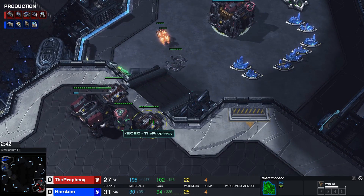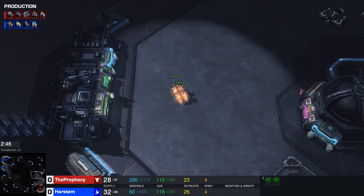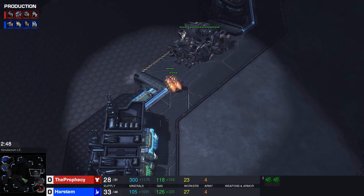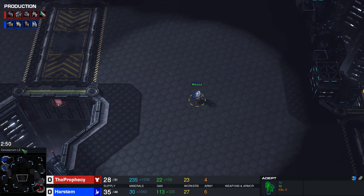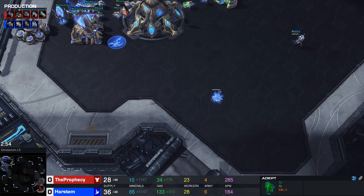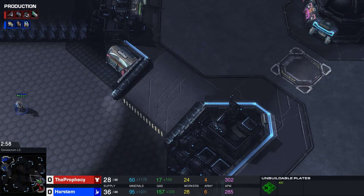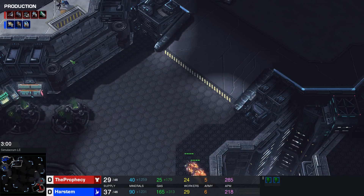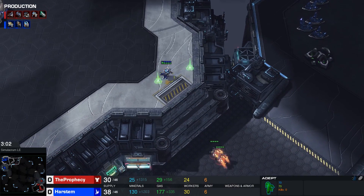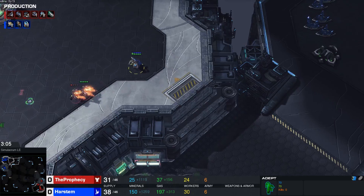My opponent opens with Double Reaper, which is a rather old strategy I haven't seen much. It's a bit annoying because he opened Reactor first Double Reaper. Since I'm not seeing a Reaper yet, I think there won't be a single Reaper and I send my first unit across the map — I'll pay for that dearly when he enters my base with two Reapers. I do have one Adept in position, but I'd still rather have two units at home against this.